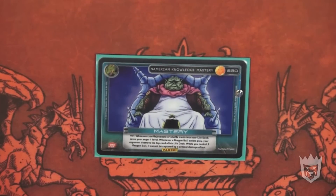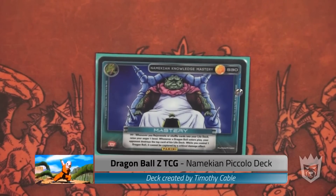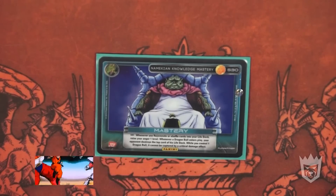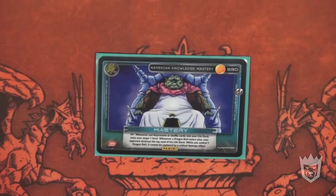Hi ladies and gentlemen, this is Brian with Man and Beast, off screen with another sexy friend of mine from Manhattan, Tim. He is doing a deck profile on his Namekian Piccolo — or as I like to call it, pic-a-hoe — because that's what it is. It wins. It's a big deck of hope, so we're going to have Tim kind of go over a little of the cards and talk about what the deck does.